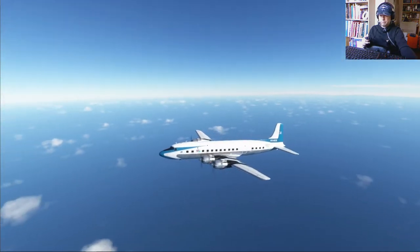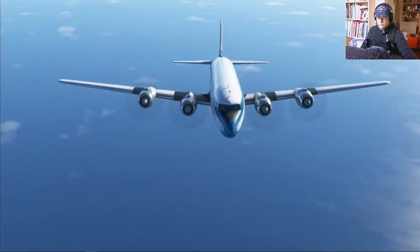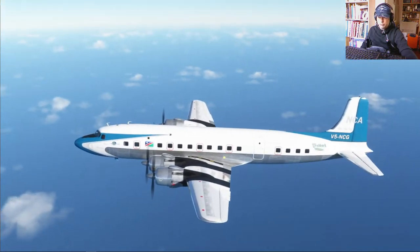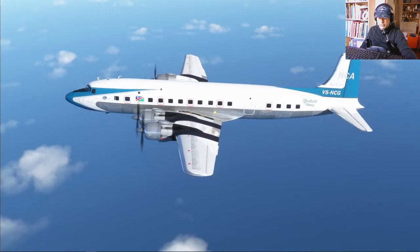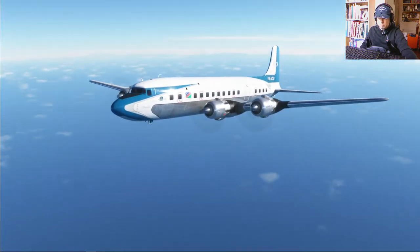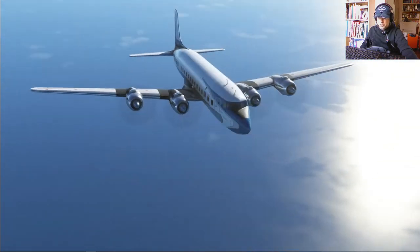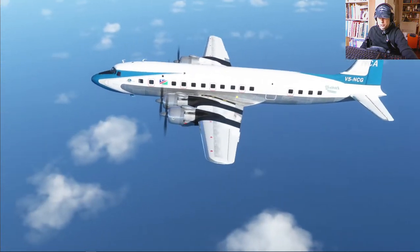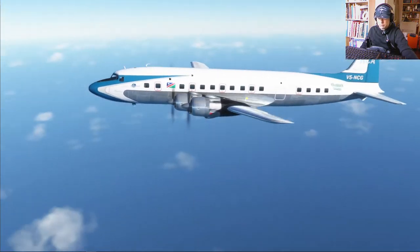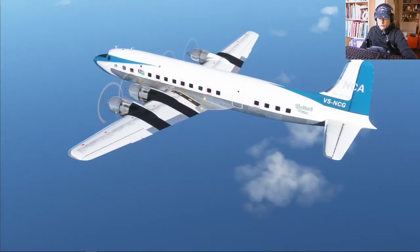Marvelous, isn't she. I chose an African repaint since we don't have a repaint for our VA yet in this sim. It's a Namibian Airlines livery available via the PMDG toolkit — one of the official PMDG liveries. Really cool, very nice.